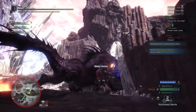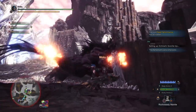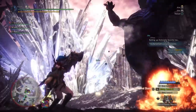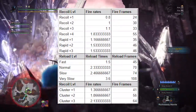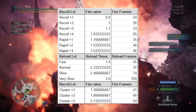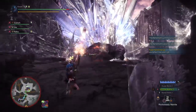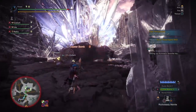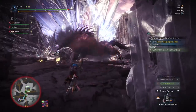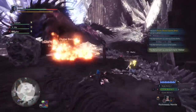Each bowgun loads different ammo types and uses them differently. Bowguns are the only weapons in the game that have different animation times depending on your build and weapon choice. Lower recoil equals a faster firing rate, and lower reload speed equals a faster reload. More ammo capacity means you get to shoot more before you have to reload, giving you more active DPS uptime. If you imagine that the entire emptying of your clip plus your reload is your attack combo, your actual combo animation time does change depending on your build.